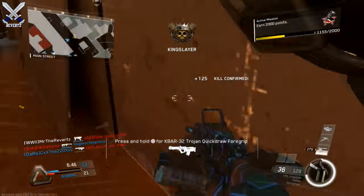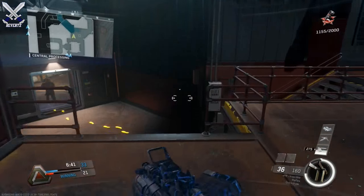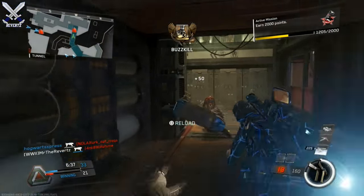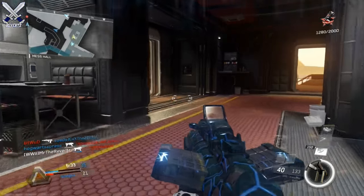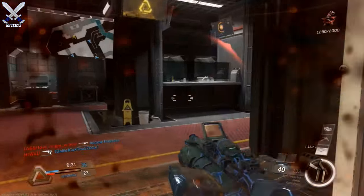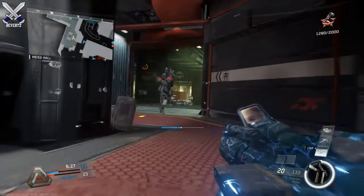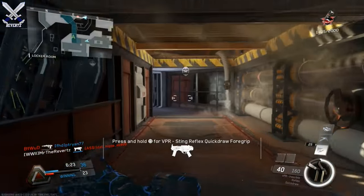Literally as soon as you take a step out of spawn you're going to see another player from the enemy team, so I really want to know how this map is going to play out especially with the whole XSO suits and the wall runs. I'm not really all too happy with Rust coming back because I feel that Rust really shouldn't be mixed with an advanced movement style Call of Duty game — the map is just too small. But again we haven't seen any gameplay of this map, so we don't really know how it's going to play out.